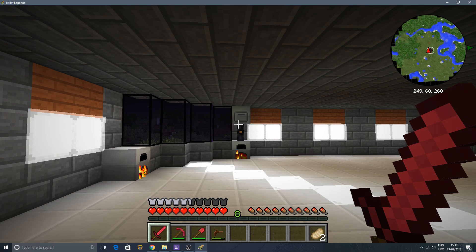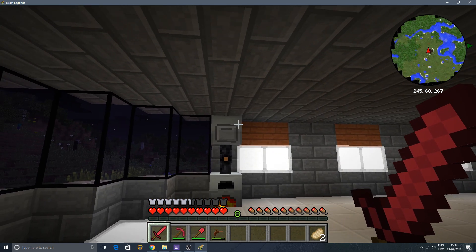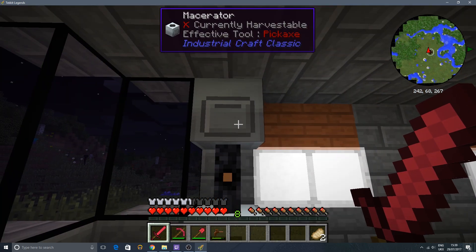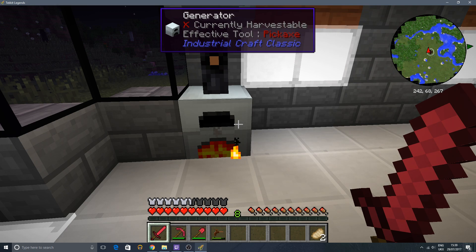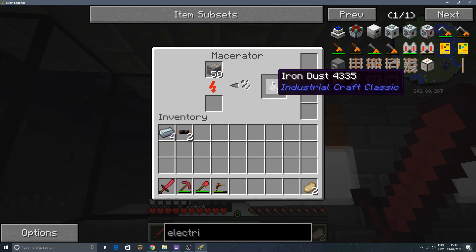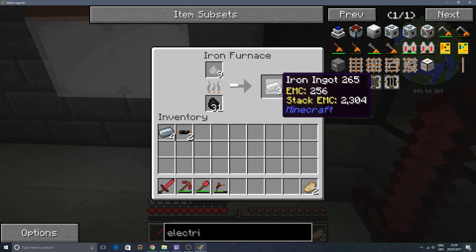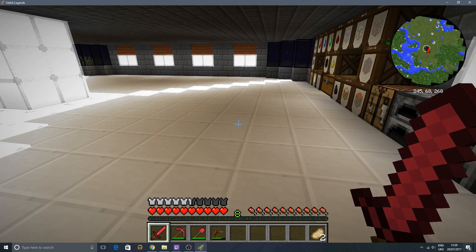Okay, welcome back YouTube, we are back with another video and today we are looking at the electric furnace. We've got our generator set up, we've got our macerator set up, we've got our furnace set up. You can hear this macerator clanking away and the generator is whirring away, and we've got some iron dust coming over here, some iron dust being smelted down.